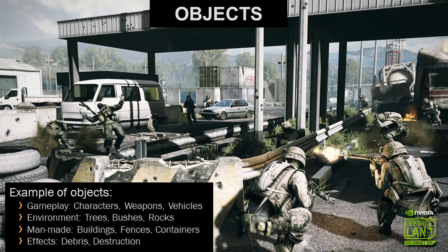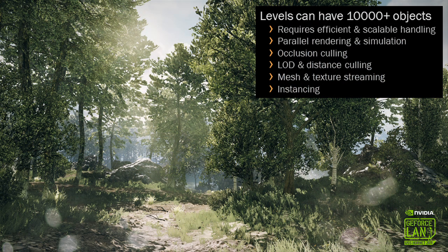Let's start with objects. There are quite a lot of different types of objects in our engine. Every single soldier, every single vehicle, every tank, every helicopter — those are very important gameplay objects. We also have tons of environment objects like trees and bushes, as well as man-made objects on certain levels like buildings, fences, and containers. In order to handle up to 10,000 different types of objects on a level, we require a lot of effort in the engine to render that efficiently and make it fit into memory. Even on a very high-end GPU, you still have a limited amount of memory.